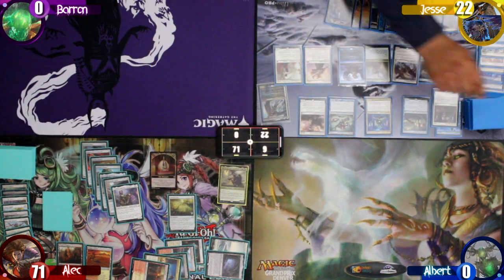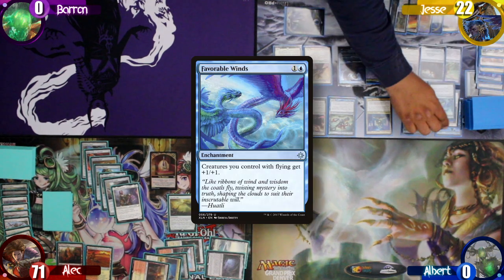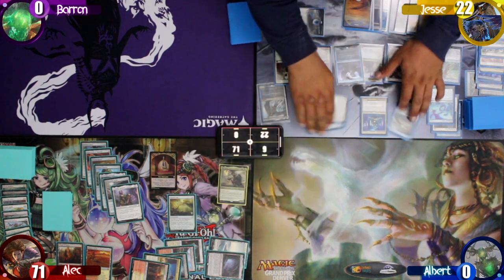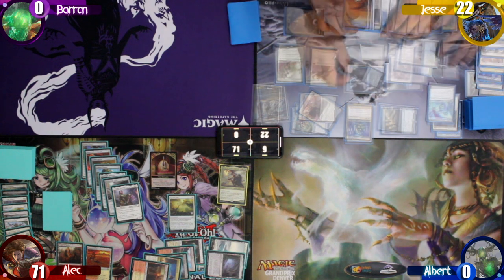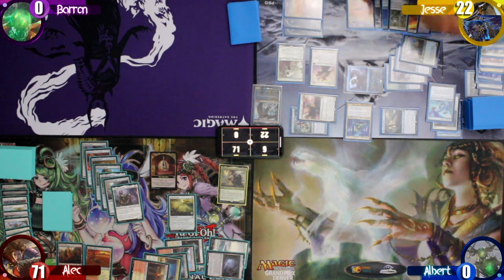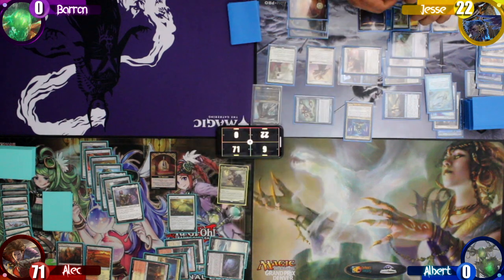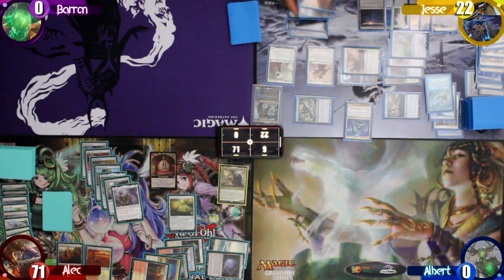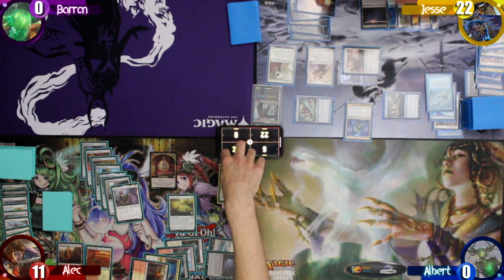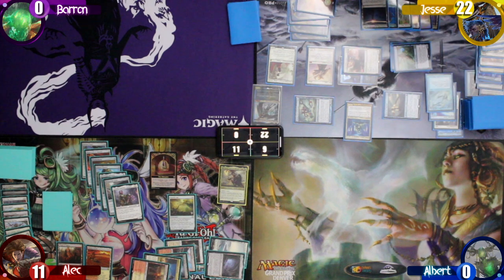Jesse draws a card off Thassa's Scry ability and then draws for turn. He casts Favorable Winds, giving all his flyers +1/+1. He chooses to move to combat and swings all his creatures at Alec, paying 2 to make the Sun Titan unblockable. When the Sun Titan attacks, he returns a Mystic Remora to the field and pays another 2 to have Thassa become unblockable. Since Alec can't block, he takes 60 points of damage. Since Jesse attacked with 7 flyers, he draws another 7 cards, forgetting to take the Monarch.